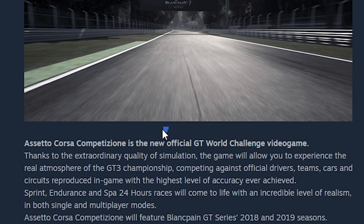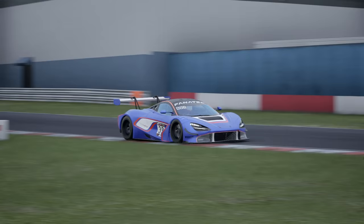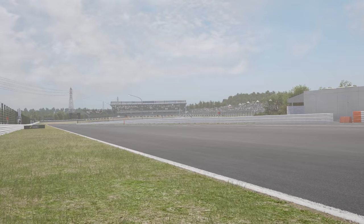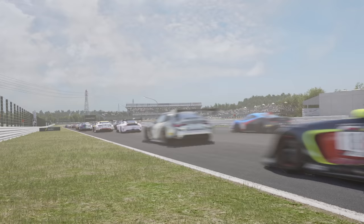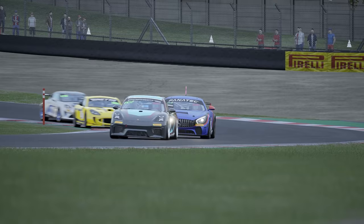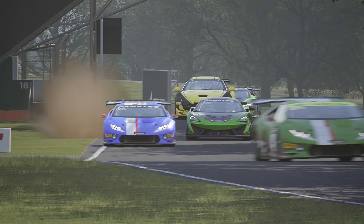Assetto Corsa Competizione, or ACC, is the official GT World Challenge video game — or simulation, though on the Steam page it's called a video game. The final release was in May 2019. The game features the Blancpain GT series from 2018 and 2019 with all the cars and liveries, the GT World Challenge 2020 and 2021, the GT4 championship, and special cars like the Lamborghini Super Trofeo 2018 and the Porsche Cup used in 24-hour races.